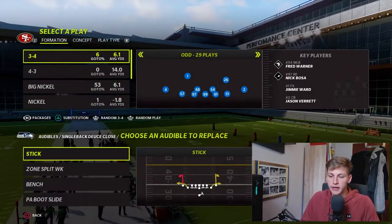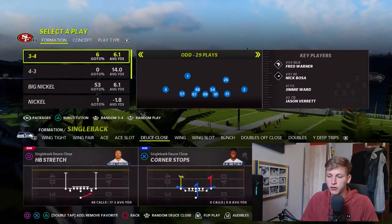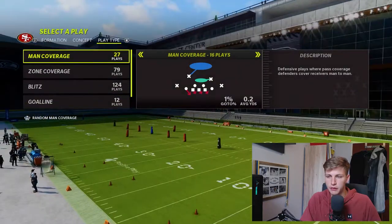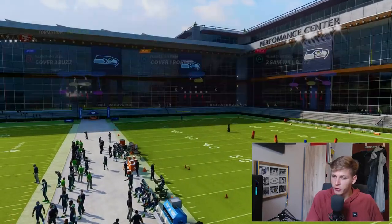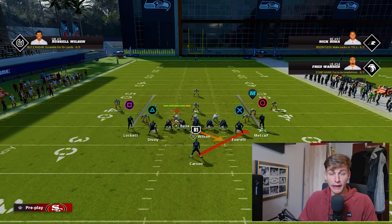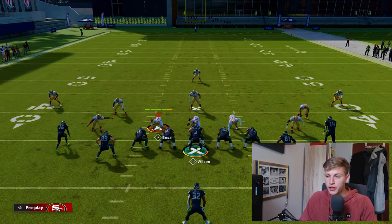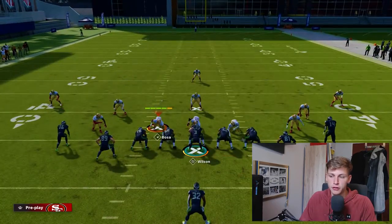Let's set one of the audibles — put Halfback Wham in there, and also Halfback Stretch. I'm going to come out in 335 Wild, let's just come out in 3 Samuel Blitz. The nice and easy thing about this is you can flip the play without it counting towards your false start. If you audible too many times, you'll false start. You can just flick the right stick and it'll flip the stretch for you, just like that.